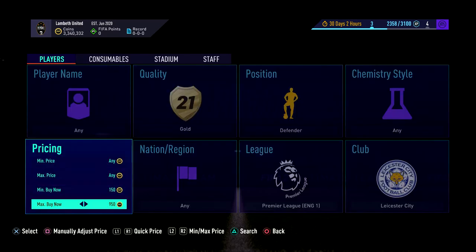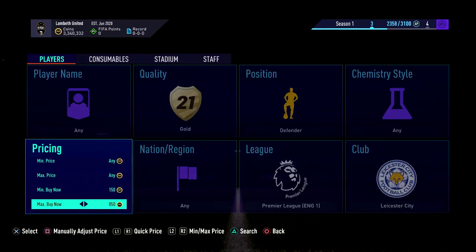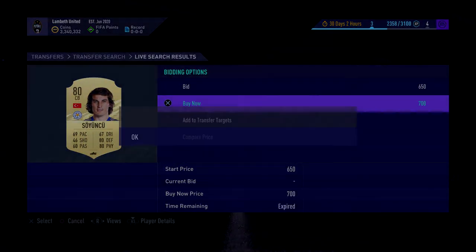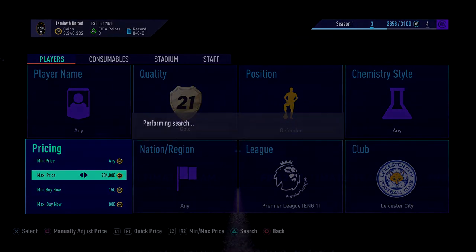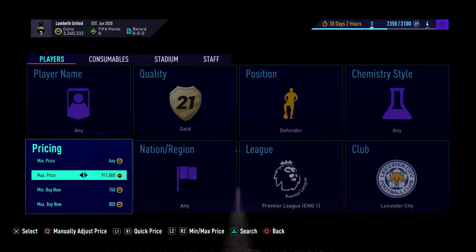So it's Gold, Lester, Defender. You'll see the cheapest ones are going for about 950 coins — you can sell them for that. Obviously if you snap anything at 800 or less you can sell them on for 950 coins. You can get players in this filter like Sanyaku for around 700. He comes up quite often. You can also get people like Johnny Evans in here — those are the main two I'd be focusing on.